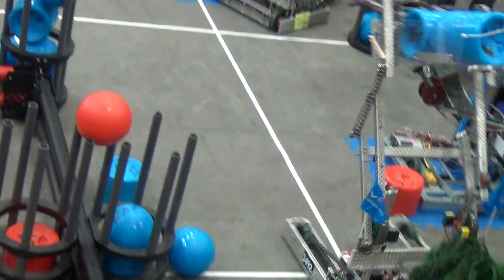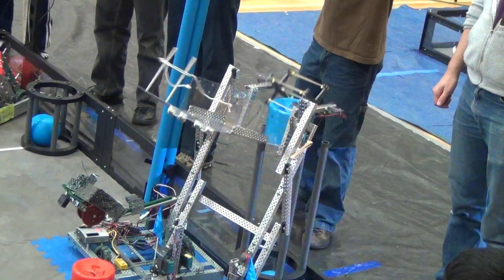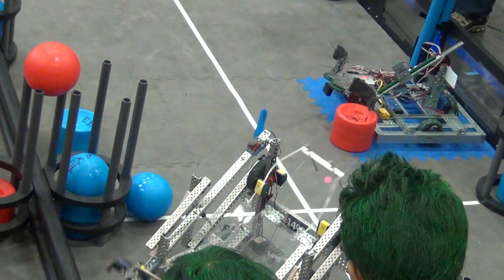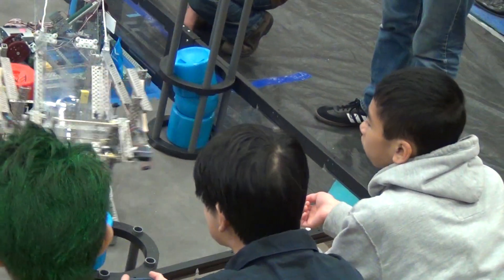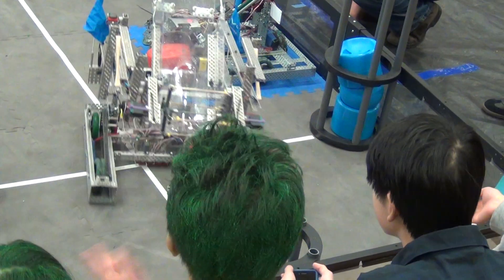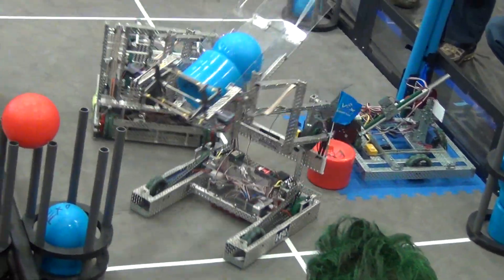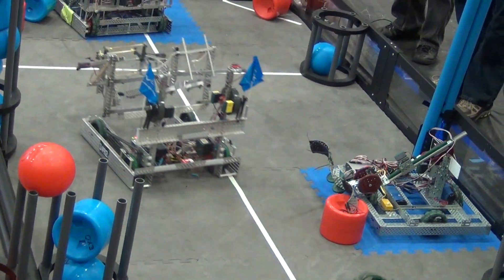2A looks like it's going to try to pick up a few more units. 10B also not quite doing anything else since its first run. 1492 is just really carrying the Blue Alliance — very good driving skill, very good plays by 1492. At the same time, 2A starting to actually score. 10B getting one point in the middle, another point here on the side.